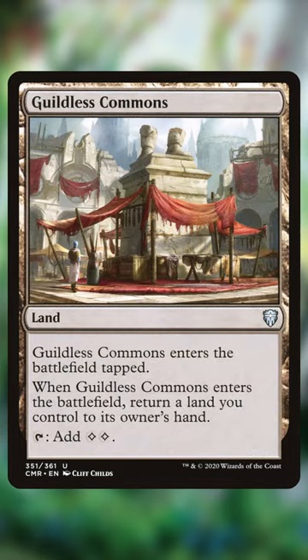Gaea's Cradle is a land that forces us to return a land we control to our hand when we play it, so we can return itself and have a never-ending stream of badgers.